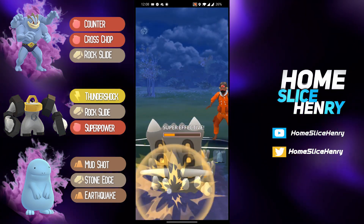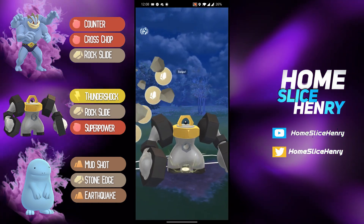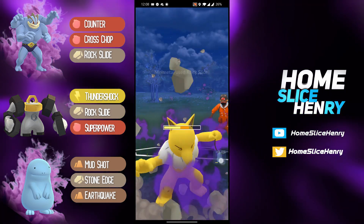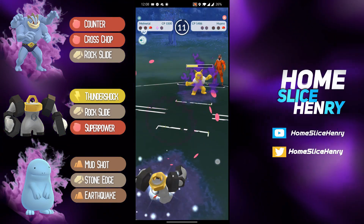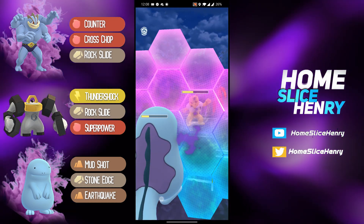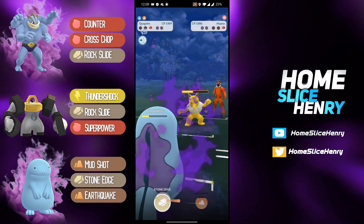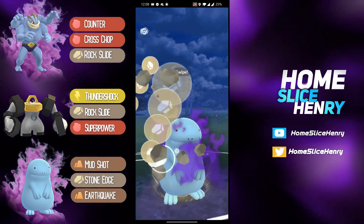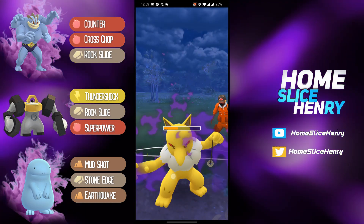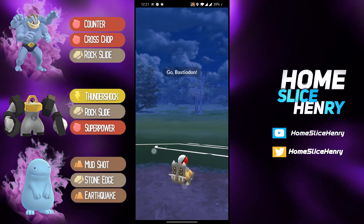Bastodon goes down. Hypno is going to come back in, and able to get to the Rock Slide, which is absolutely huge, applying some chip damage. From here I'm very confident an Earthquake is going to be enough to take them out. Charge move coming through — going for the Thunder Punch, and they go for the Stone Edge. Had the energy for the Earthquake — Earthquake is definitely the way to go there. But good news is Stone Edge, even without STAB, is still enough to take it out. Gotta respect the Quagsire.